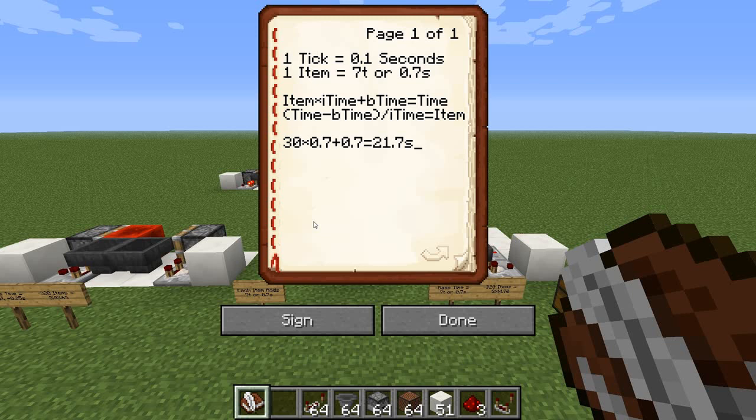To figure out how many items you need for a specific target time, use the reverse formula: (target time − base time) ÷ item time = number of items. Say our target is 30 seconds: (30 − 0.7) ÷ 0.7.